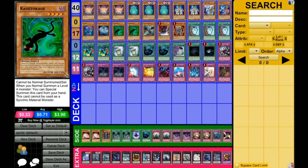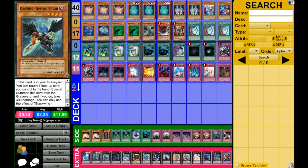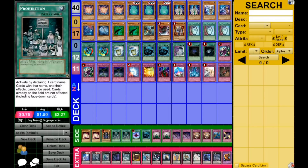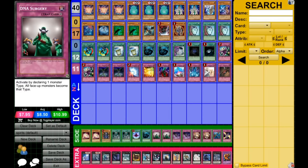If you haven't seen that video I'll put it in the description and I'll probably link it somewhere. Zephyros is a new addition to the deck — I figured out that it would be kind of cool if you could reuse Fiendish Chain or something like that, or after siding Prohibition something else, or change up DNA Surgery.